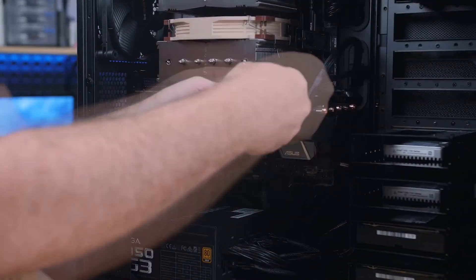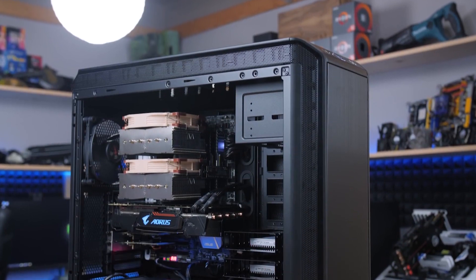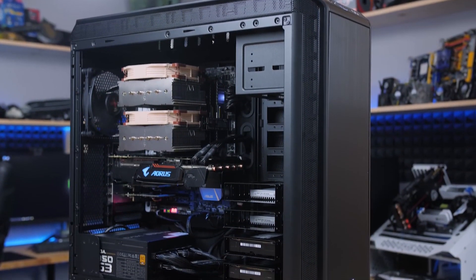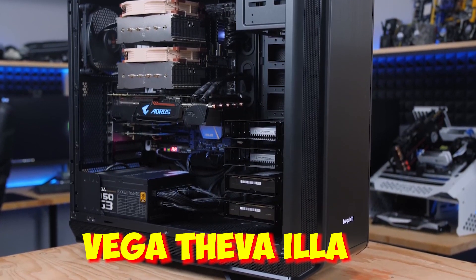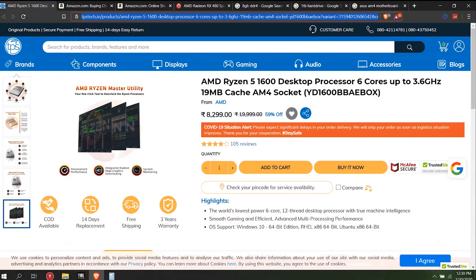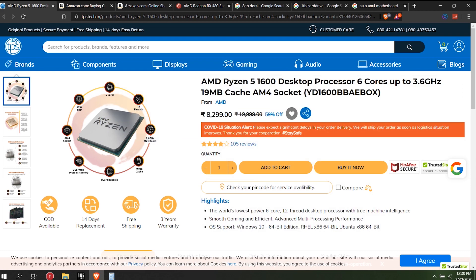First, the processor is Team Red — that is AMD, not Intel. This is not Intel's gaming performance; this is superior quality performance. The Ryzen 5 1600 is a 6-core processor with a boost of 3.6 GHz. This uses the AM4 socket motherboard.